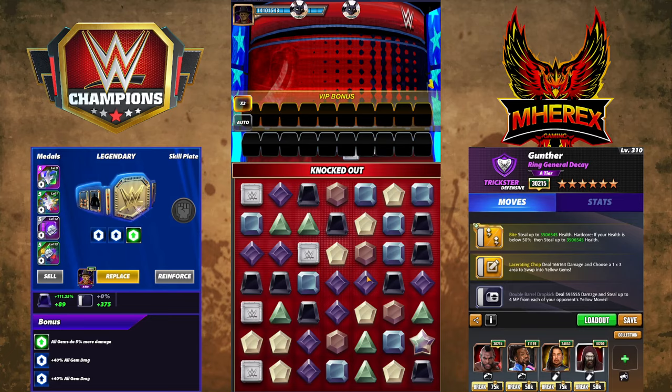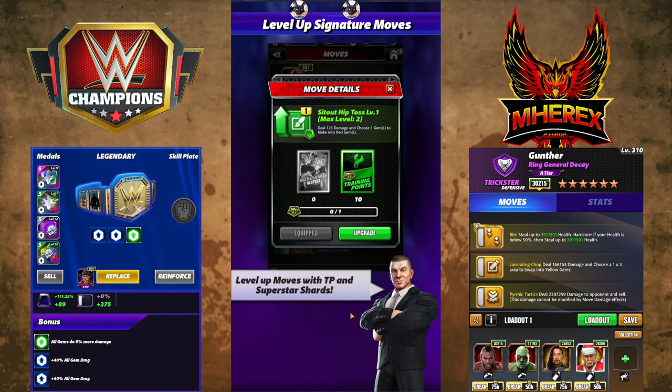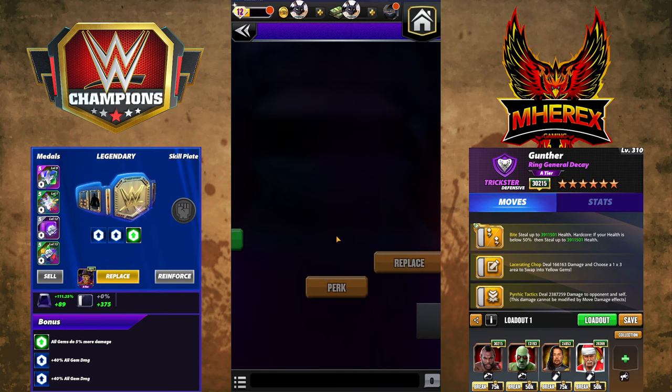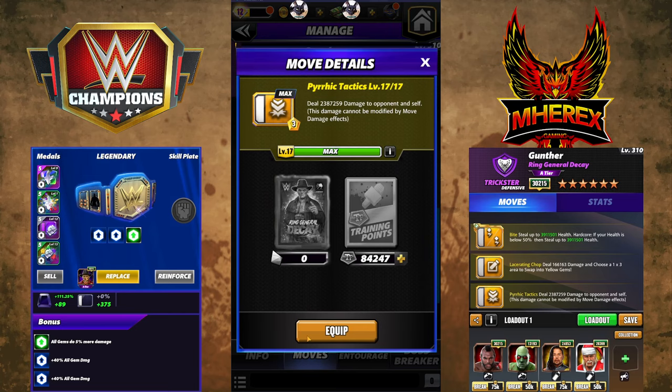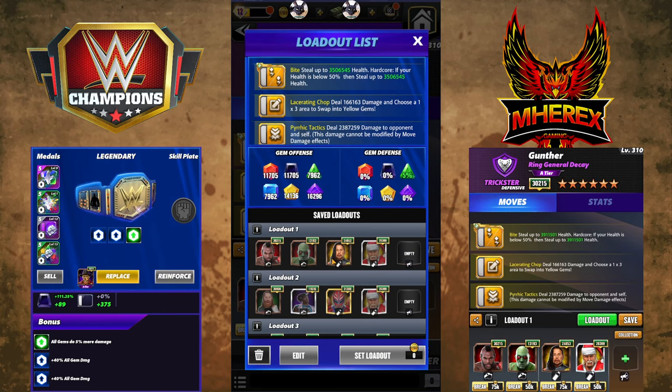Okay, so that's the slow version — let's now do the really really fun version. We're gonna add in the other yellow move. This one is Pyrrhic Tactics — basically meaning victory at a high cost. 3MP, deal 2.38 million damage to the opponent and yourself. This damage cannot be modified by move damage effects, so metals, trainers, etc. won't make it bigger. This will only ever be 2.3 million, it'll never grow — which is kind of a bummer.